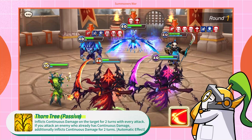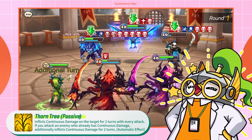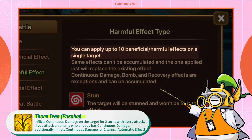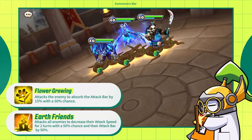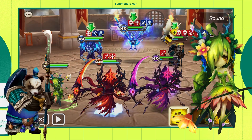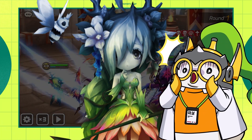She leaves an additional DoT for two turns when she attacks an enemy who already has stacks of continuous damage, so every hit she lands will be super impactful. Just keep in mind that a monster can only have up to 10 buffs and debuffs at any given time. Besides her passive, her first skill absorbs a single target's attack bar by 15%, and her second skill attacks all enemies, decreasing their attack speed and attack bar — so she controls enemy turns and gnaws away at their health.